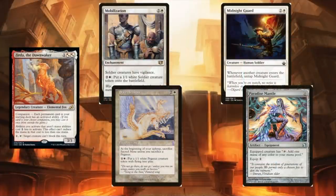Another combo: Mobilization or Sacred Mesa with our commander, Midnight Guard, and Paradise Mantle. Sacred Mesa or Mobilization with your commander costs one white to get a token; Midnight Guard untaps whenever a creature enters the battlefield, and if Paradise Mantle is on it you tap it for a white mana — giving you infinite tokens. Add one of the finisher cards and you win. You can also use Battered Golem, which untaps whenever an artifact comes into play, but that only works inside the artifact-based combos like Retrofitter Foundry and Mirror Matrix.